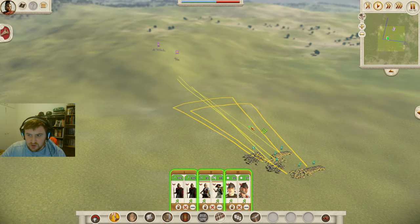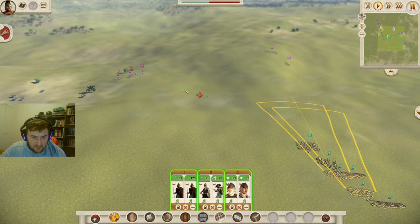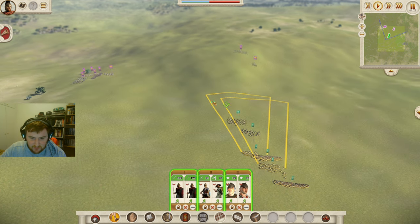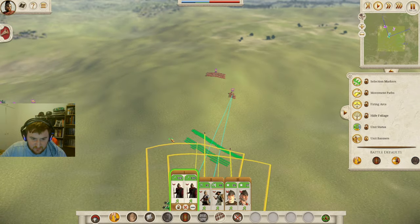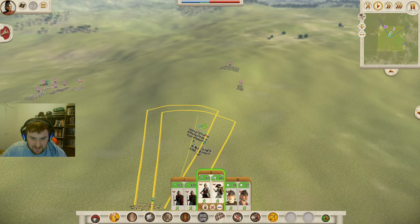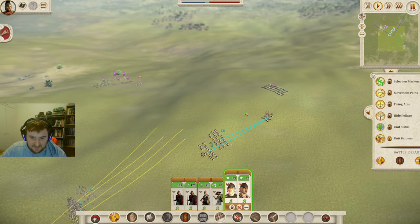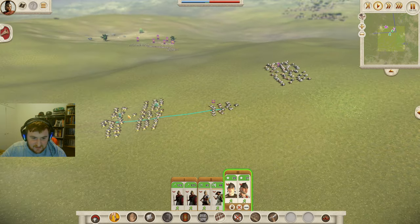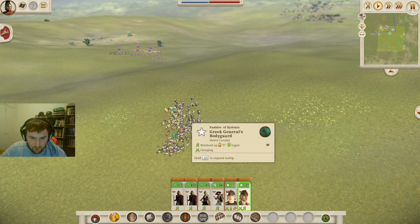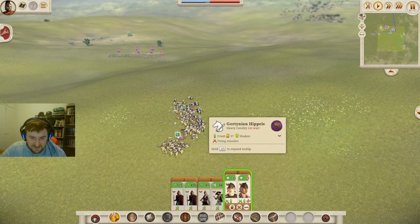We're going to have to rush these guys down — the other army is coming from over there, so maybe instead of rushing, we should try to drive a wedge. Let's get these guys in here and bring these guys up as well to hopefully fire at the Hippaeis. I don't want to lose too many men to the Hippaeis on this charge, but hopefully they won't fire at us because their general's in the way. The Hippaeis are going for the charge — let's attack the general. We've absolutely shredded them. We've got to kill all of these guys — that's the real issue here.